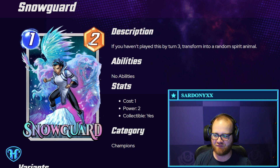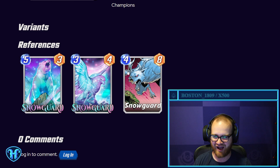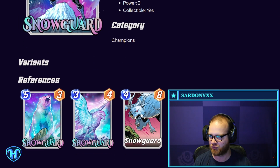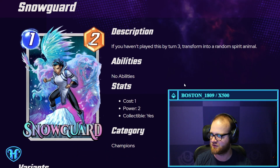Snow Guard — if you haven't played a card by turn three, transforms into a random spirit animal. We have the spirit animals here: either a four-power three-drop, an eight-power four-drop, or a three-power five-drop. Obviously some of these are better than others. The power here feels like it's in the fact that you could play this on one, but if you don't play it by turn three, you could fill your curve with it later with one of these cards. Could see this being playable just because of the flexibility in the right shell.